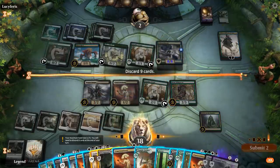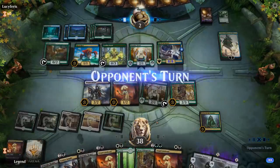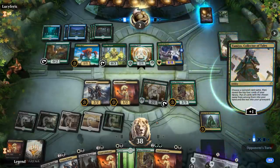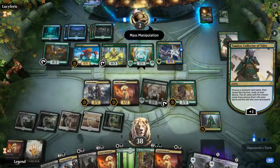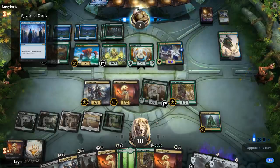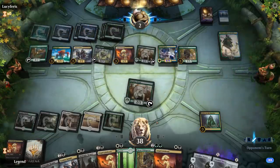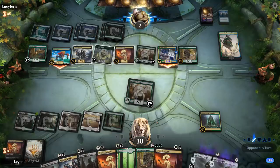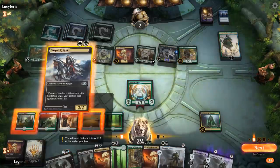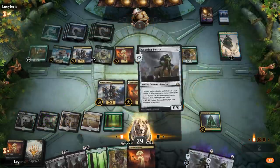I'll discard a bunch of lands, then Paradise Druid, Celebrant. Opponent at 2. Got a pretty stacked hand — can just kill them by playing creatures with Corpse Knight in play. Although there's Mass Manipulation — that's one way to potentially do it. I have another Corpse Knight in hand. X equals 3. Heads for 9, but I should still have the kill here pretty easily. Alright, sweet.